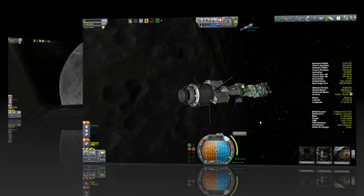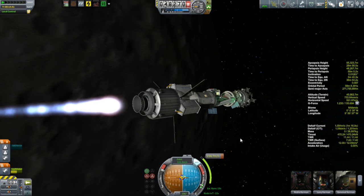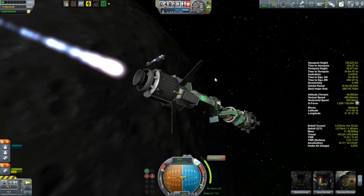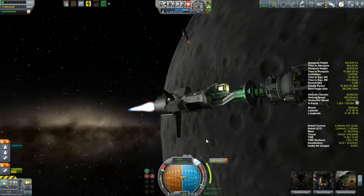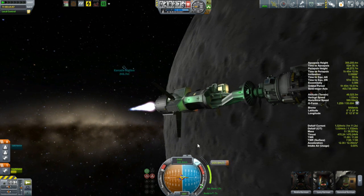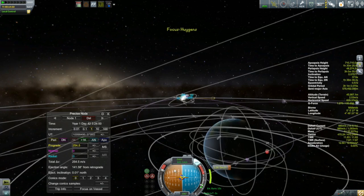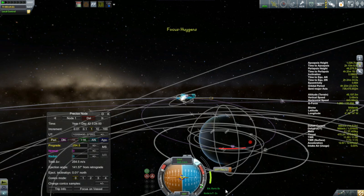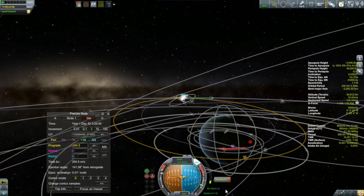The transfer from Mun orbit to Kerbin is pretty standard fare — you want to burn so your trajectory goes against the direction of the Mun's orbit around Kerbin, and then just fire her up. Now that the reactor is at full power, I'm accelerating at over 12 meters per second squared — well over a G. It's nice to have this vessel up and operational, at least for a short time. It's too bad the flame effects and sound are pretty much the same regardless of power level.